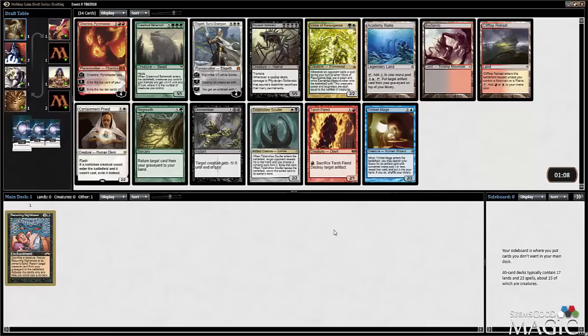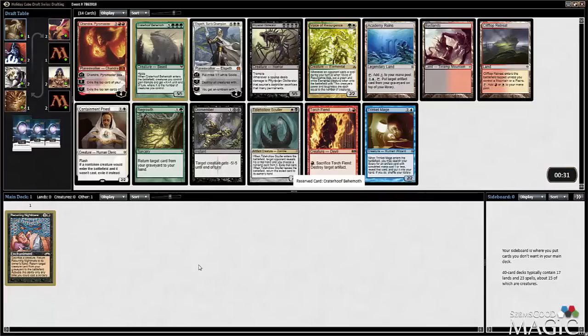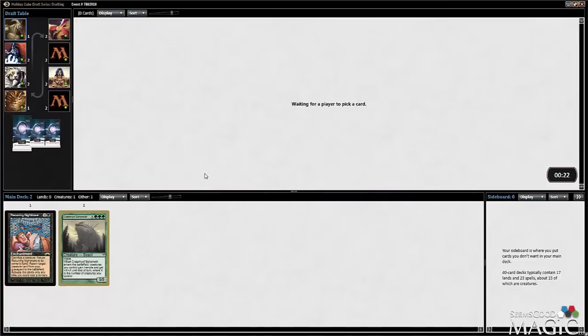I'm starting to get really demoralized. I want to put up a draft where I go 2-1. I'm going to take this Recurring Nightmare - it combos well with stuff, it's a powerful card. Crater Hoof BEhemoth is a pretty good one to recur back in. Crater Hoof works the best with the Recurring Nightmare.